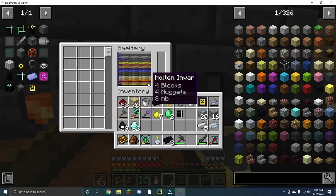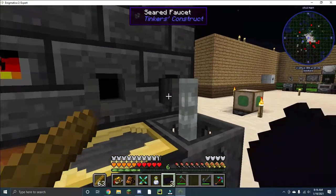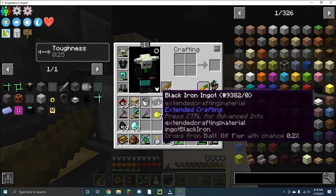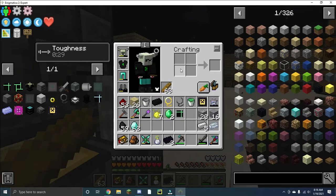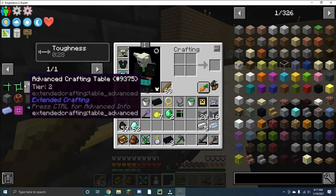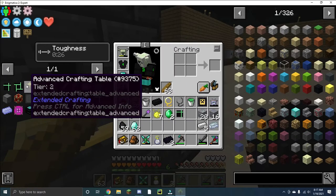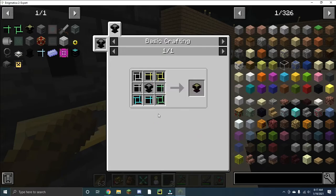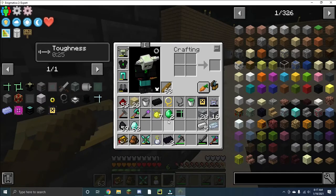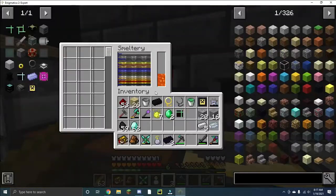I have plenty of tough alloy and a little bit of invar left — that is how you make the black iron ingots, actually. But in order to complete the catalysts and get the advanced crafting table, I'm going to have to go find a way to gather more emeralds.